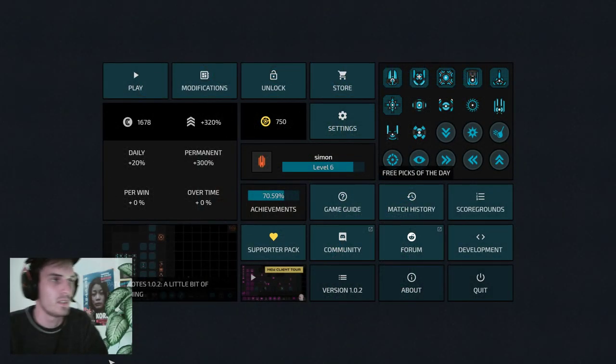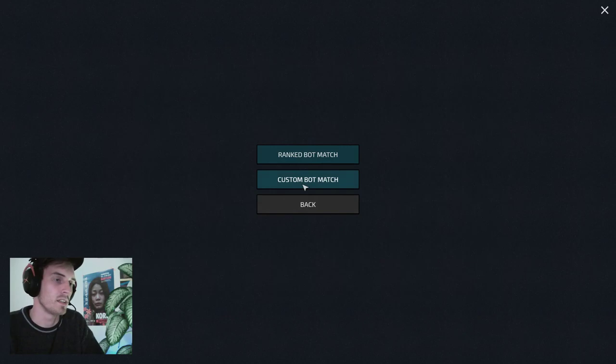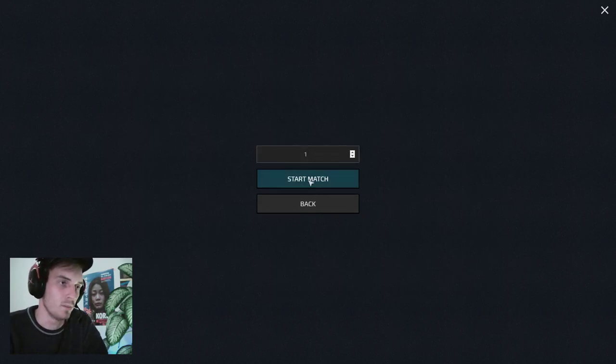Here you see the menu, and if you're interested in the different options you can check out our previous video on the new client. But today we're going to hit Play, Play Against Bot, and then Play Against Bot Level 1.